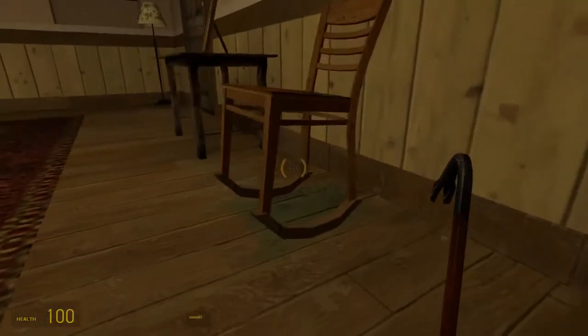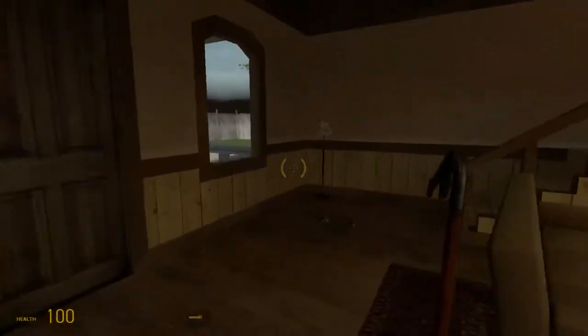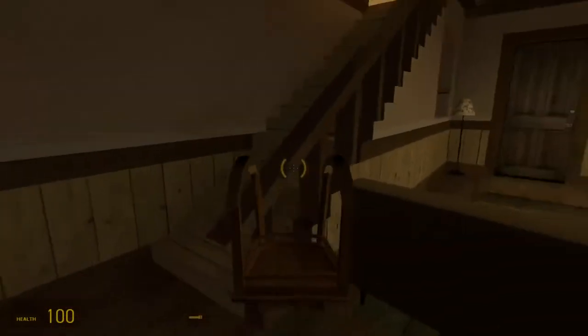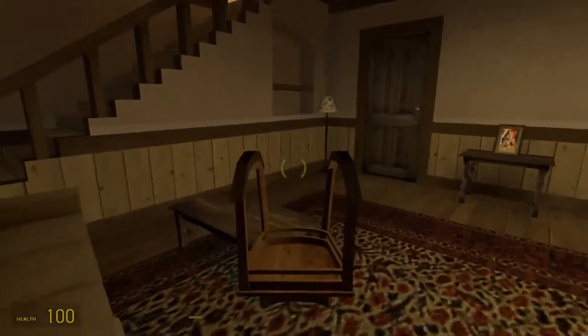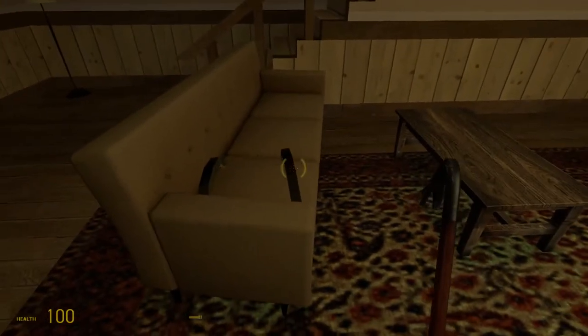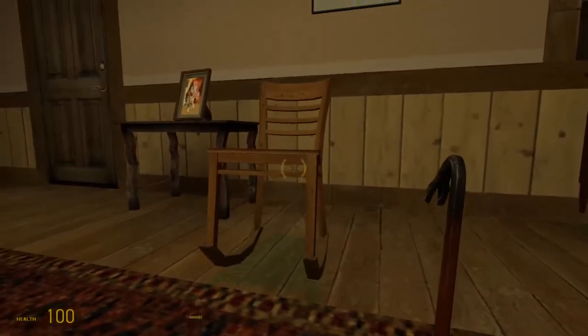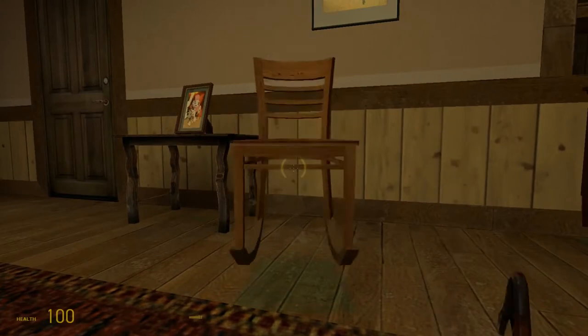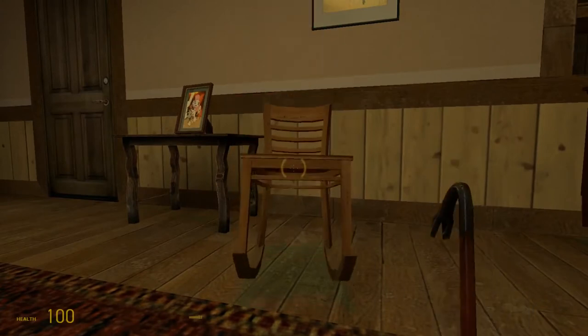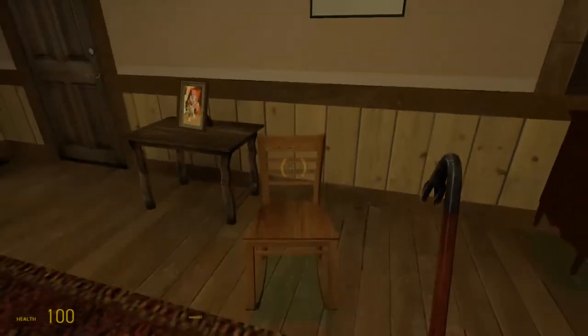So here's Granny Smith's rocking chair. Quality build, I know. You can build all your IKEA furniture. It was a quality build right here. Let me just flip it back over so I can demonstrate how amazing it is. It rocks, kind of. It's amazing, isn't it?